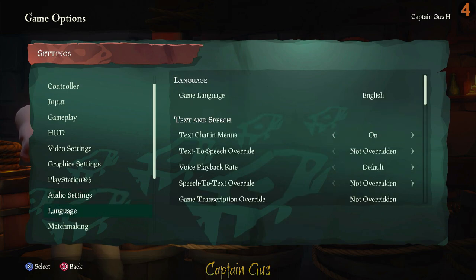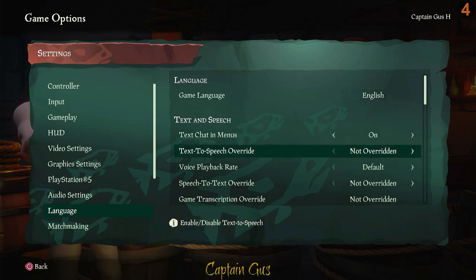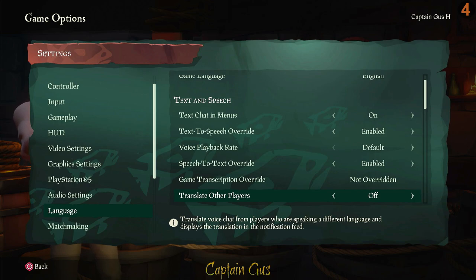Under language settings, I'm going to turn on text-to-speech override, speech-to-text override, and translate other players — especially useful in Europe where you may encounter players from other countries.